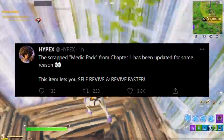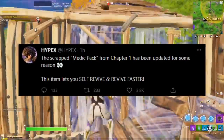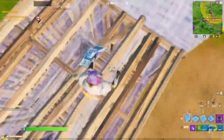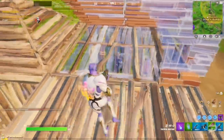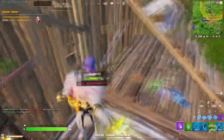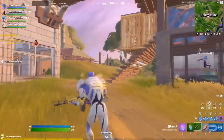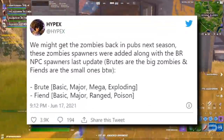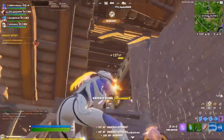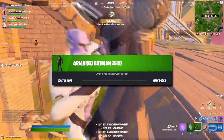If actually added to the game, the Medic Pack would allow you to self-revive and would let you revive your teammates faster. iFireMonkey has also discovered a new chest type called a Spawn Obelisk, which has a chance of leaving behind a chest with powerful weapons. We're not sure what these are yet, but they sound like something that would spawn enemy NPCs, as has already been leaked earlier this year. Two new NPCs have been added to the map: Beast Boy in the Weeping Woods and Armored Batman Zero in the Dirty Docks.